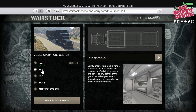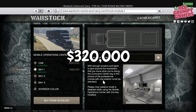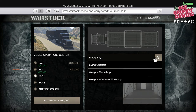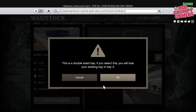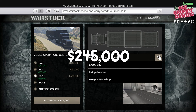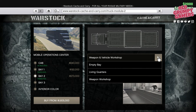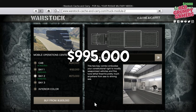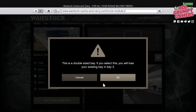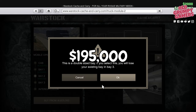Next, we have some options for the trailer. The trailer is laid out in bays and we have three slots available. For bay one, you can grab standard living quarters for an additional $145,000 or the command center for $320,000, which also includes a turret for the trailer. For the second bay, you can leave it empty at no cost, add living quarters for $145,000, or add a standalone weapons workshop for $245,000. You also have the option to add a weapons and vehicle workshop, which takes up bay three as well, for $995,000. The third bay is limited to personal quarters at $145,000 or personal vehicle storage at $195,000.